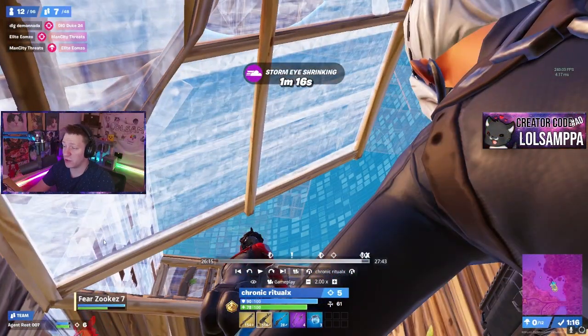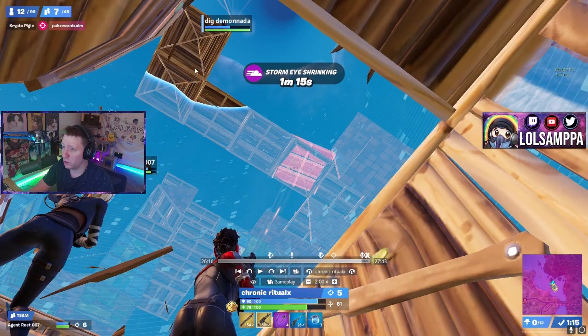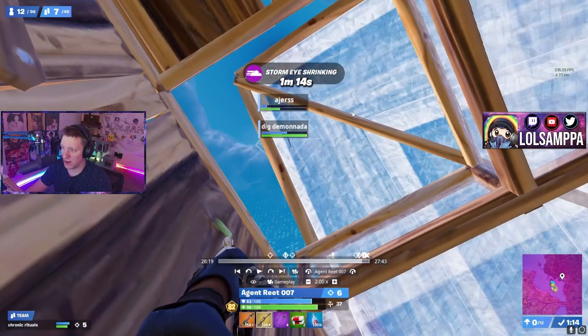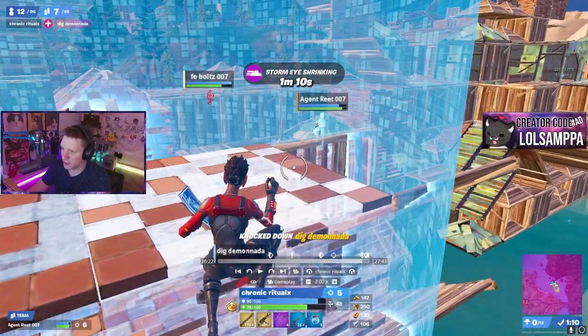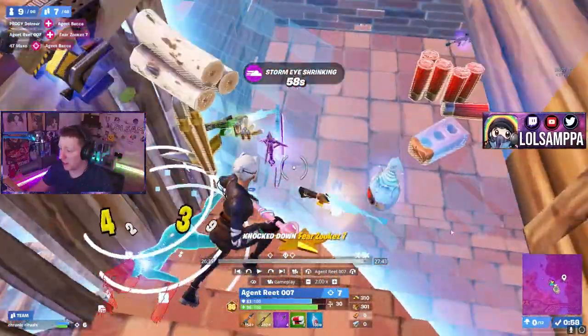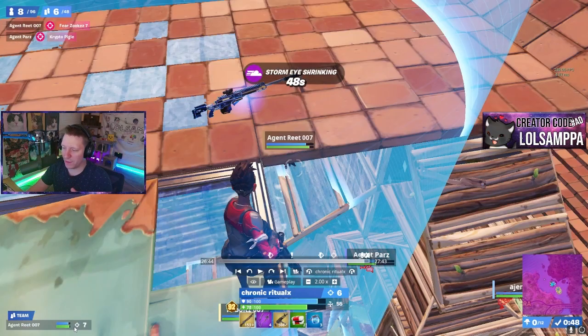Since they have more materials than everyone else they're going to look for an opportunity to take high ground — the best position in the game. They build ahead first and then look up. Ritual notices the team up top is in full wood — if a team is really strong or has a lot of material they build in brick or metal on high ground, but full wood means they're probably running out of materials. Canada gets sprayed out, Ritual starts to go up, Reet gets an absolutely crazy beam onto Canada, Ritual gets the pump on Canada — and now it's pretty much free game. They take over high ground and Zuki's had no mats, so Reet gets a free peek and they're on height.